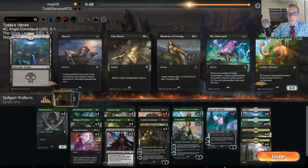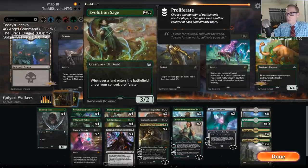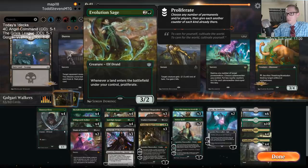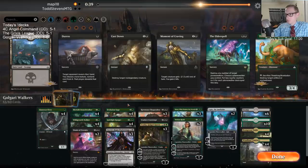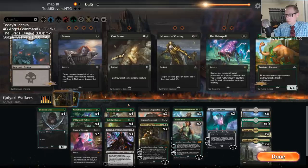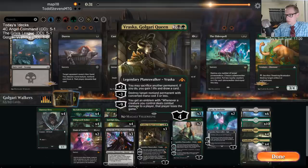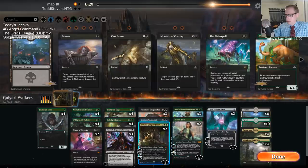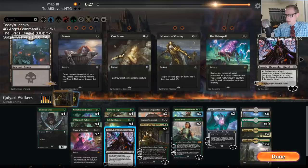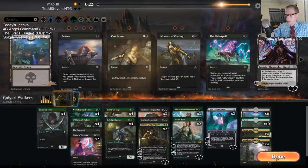Is Johnny good with the Sage? Yeah, like the green-white Johnny — absolutely. Put a bunch of counters on stuff, play land, proliferate. Absolutely. Alright, let's try this.